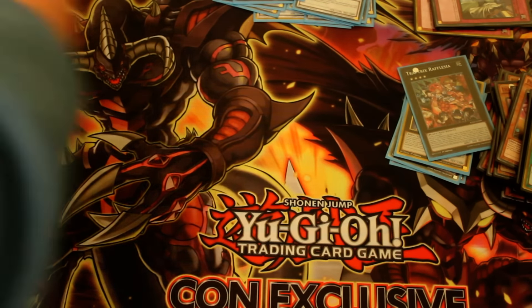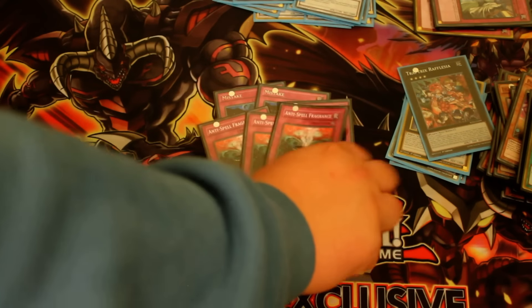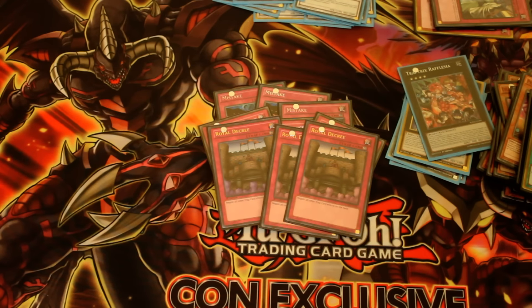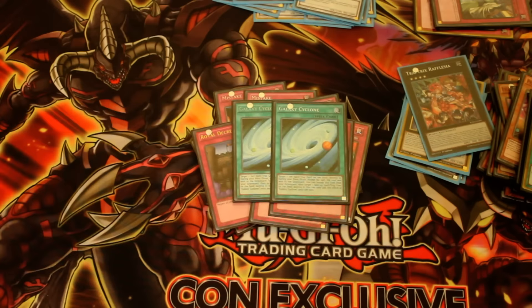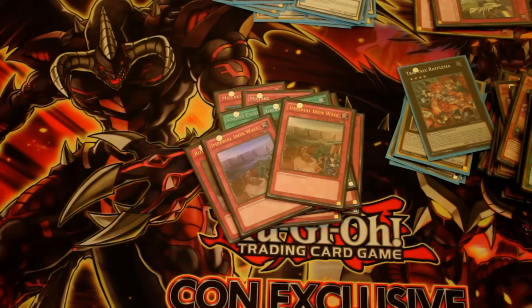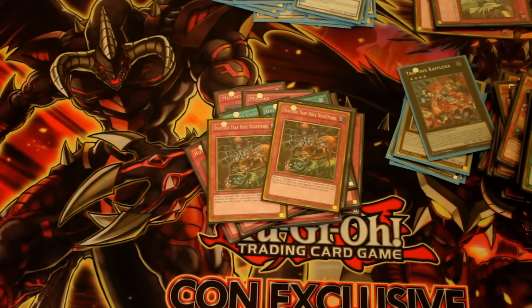Side deck: Triple Mistake, Anti-Spell Fragrance — used that against Pendulum decks, was really good in my Pepe matches. In both Pepe matchups, Game 2, I opened up Anti-Spell and that's auto-win against them. Triple Decree — that actually won me my Round 1 matchup just by flipping up one Decree. Two Cyclone, which I did side into at times depending on the deck. Two Iron Wall and two Traptrix Trap Hole Nightmare — that was a very good card in my Dolce matchup because it just stopped their plays dead.